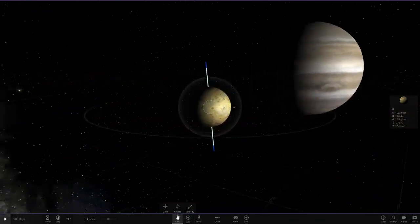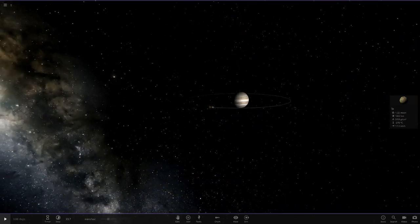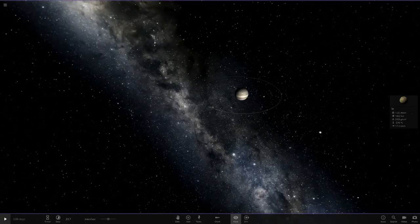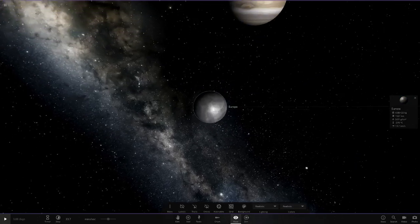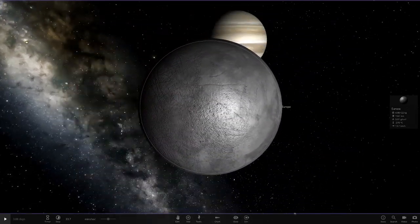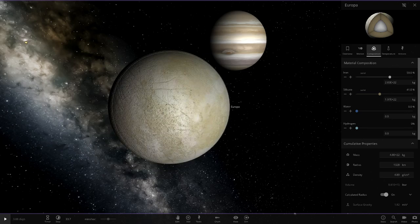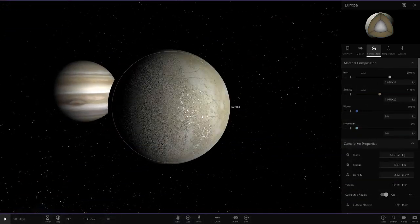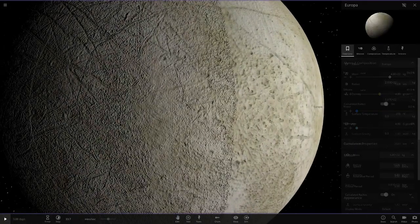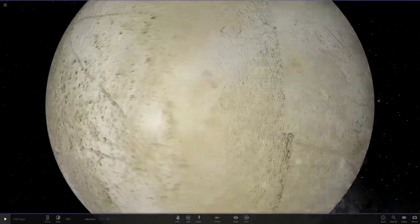I've always liked the way Io looks — it's a very unique moon. It's literally the only very strongly yellow-colored object in the solar system. Moving on to the last moon, which is Europa. There's always been something interesting about this one: to actually see the texture you have to remove all the water. When you add water it just makes the texture look like frozen water, but you have to remove the water to see the real Europa underneath.